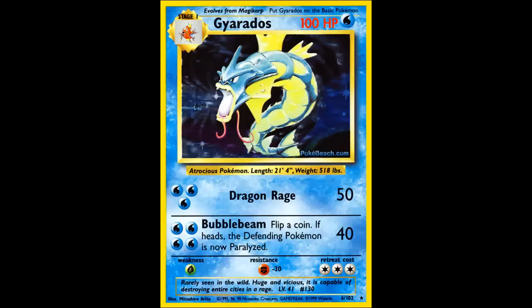As is the weakness with many good Water types, Gyarados has a giant retreat cost of 3. So you're going to probably be using a lot of switches. But other than that, Gyarados is an awesome card and very rare — obviously he was in the base set.